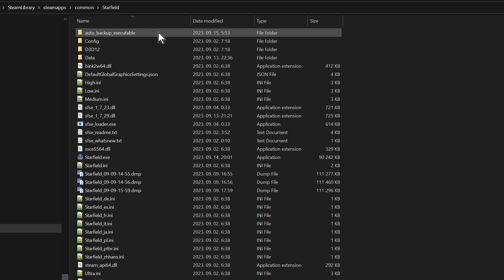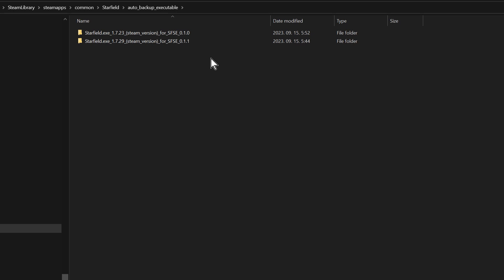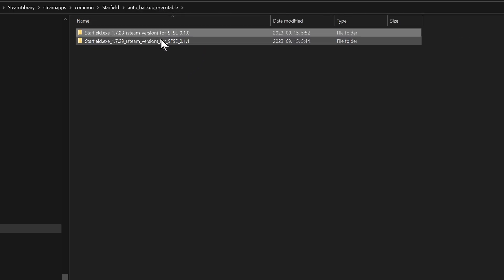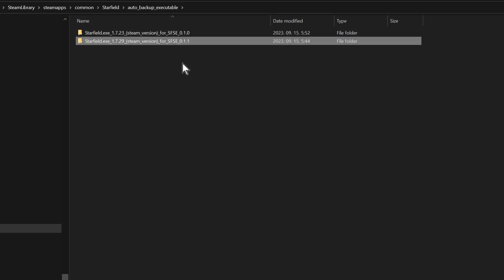These various versions of Starfield.exe will be stored in a folder called auto-backup-executable under your Starfield game folder, and within this folder the EXE files are organized into subfolders that tell you which game and which SFSE version they belong to. Just make sure you always run your game using the script extender by running sfse-loader.exe.